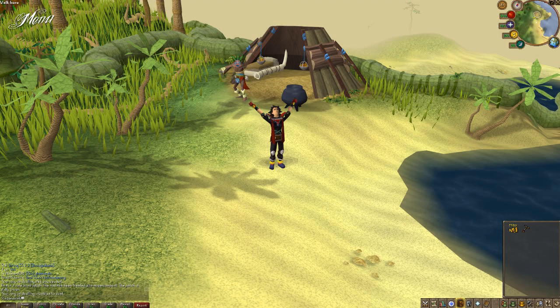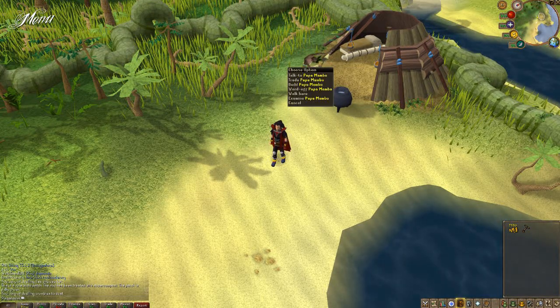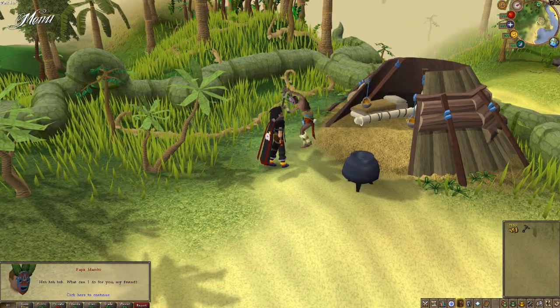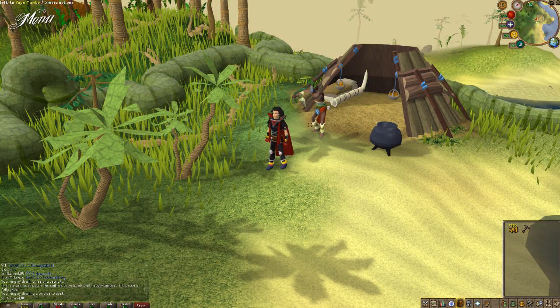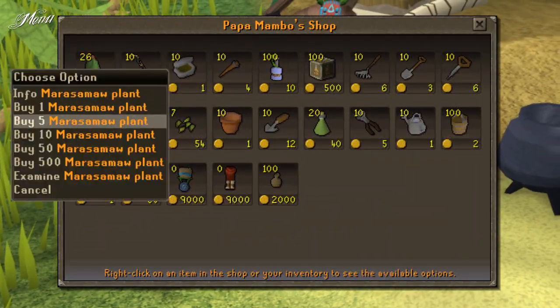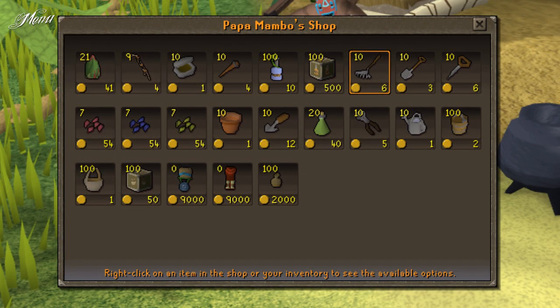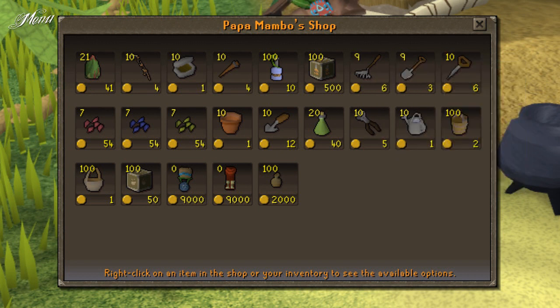Okay, so you've arrived. But you don't want to go fire making, right? Right next to you there's a guy called Papa Mambo. Talk to him, and after some conversation he will give you some seeds. After that, trade with him. Buy 5 Marosamaa traps, a Noose Wand, a Rake, a Spade, a Seed Dibber and the Blossom Seeds.